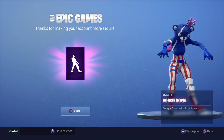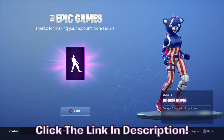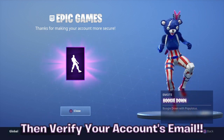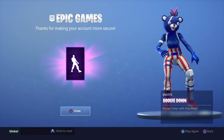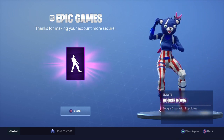Basically what you have to do is click the link in the description, then you can verify your account's email. Once you verify the account's email, you will get the boogie down emote. It's so cool — one of the best emotes in the game, like I said.